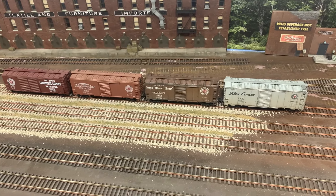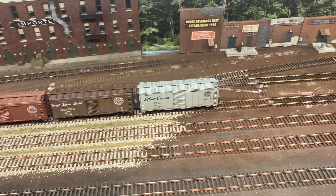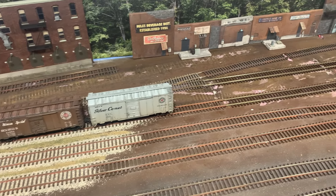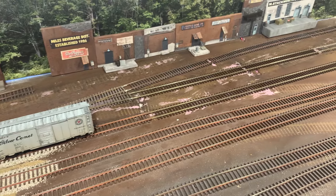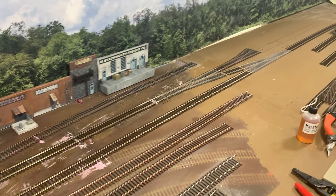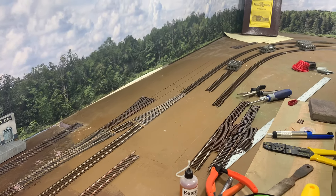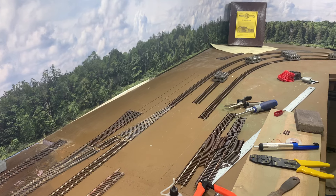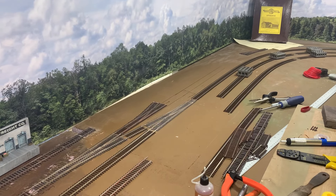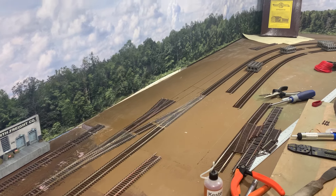Quick in-progress check here. I've got the drone out looking down the main — those boxcars are sitting on the main. Where the track is unpainted is what we've added. You can see the main and the crossover. Haven't really messed with the track over by the power plant in the corner, other than I know where it's going to split into two — I'm going to do it right off the crossover like we talked about.